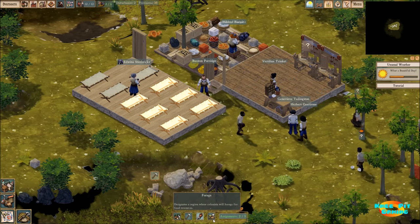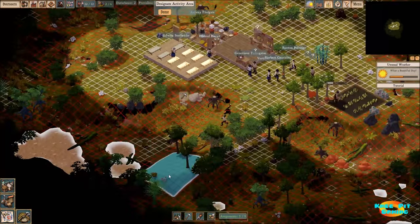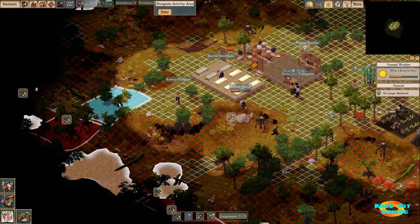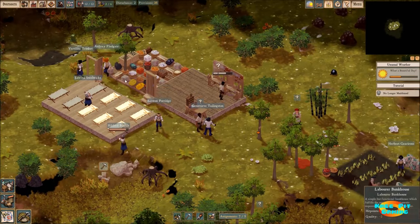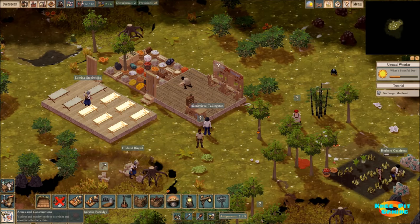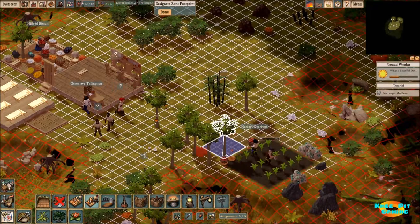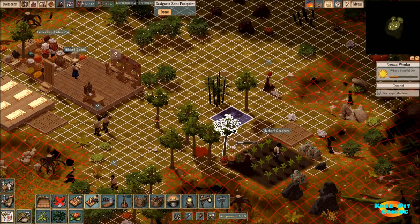I do want to make sure we have plenty of trees being chopped. We've got some trees down here - let's make sure they get chopped. These do regrow, although I'm not sure exactly how long it's going to take for them to regrow. We are filling up quickly over here in our storage area, so let's go ahead and make a couple more stockpiles. In fact, let's make one right over here next to our farm so our farmers don't have to go very far to put down their goods.